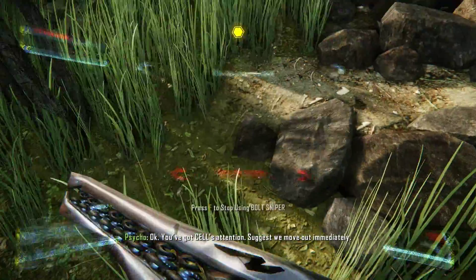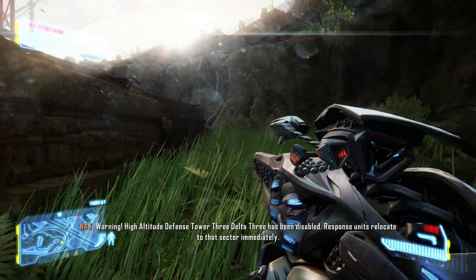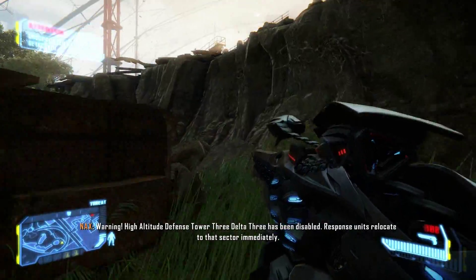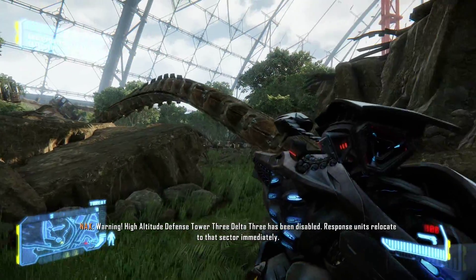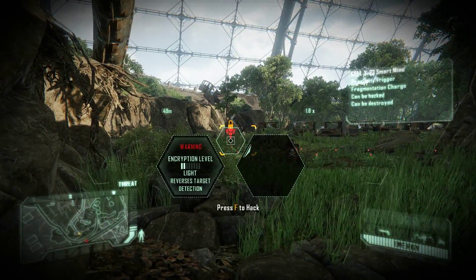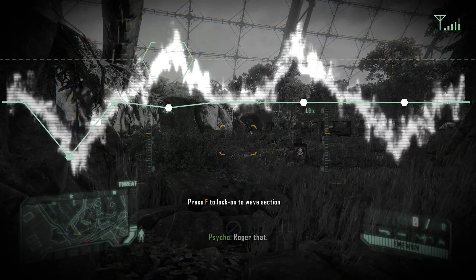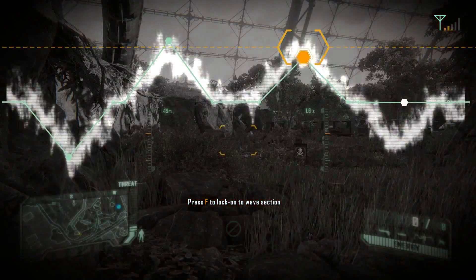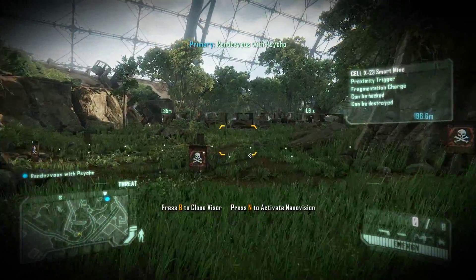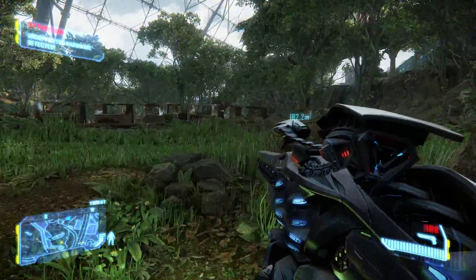You've got Cell's attention — suggest we move out immediately. Warning: high altitude defense tower 3 Delta 3 has been disabled. Response units relocate to that sector immediately. Give me an update on your position, let's link up. It looks like this is a heavy machine gun from Crysis 2.